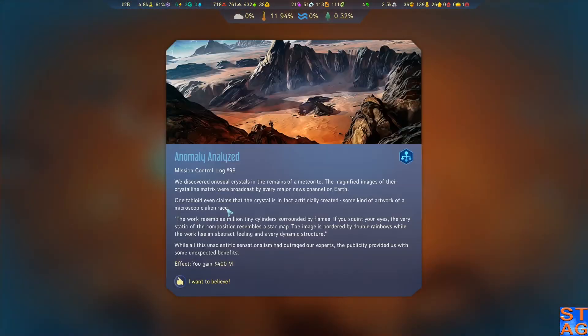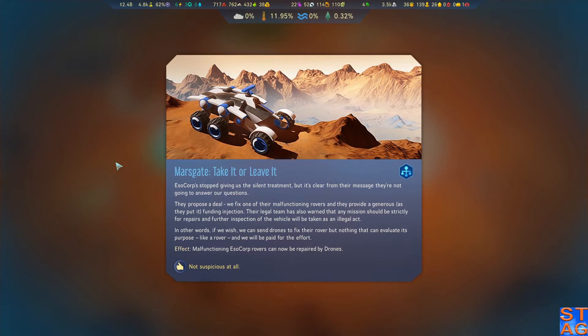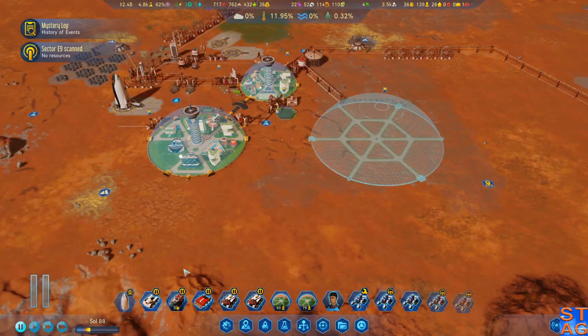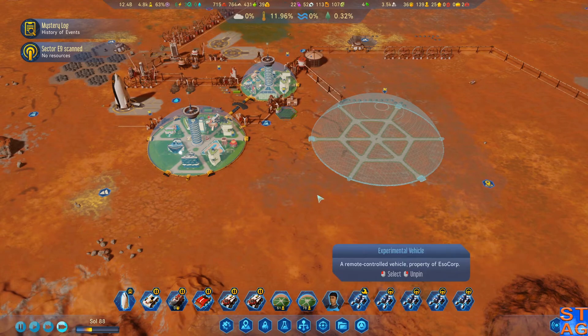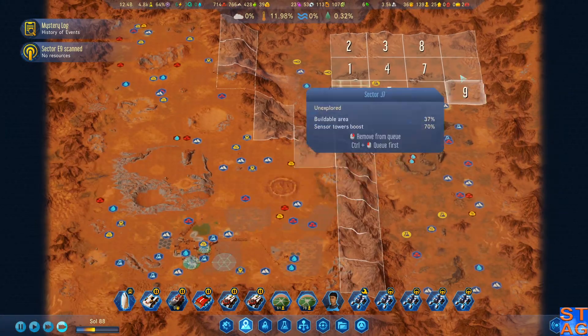Putting it right there would be nice. Anomaly — we discovered unusual crystals in the remains of a meteorite. The magnified images of their crystalline matrix were broadcast by every major news channel on Earth. I've gotten this one a few times before — it's a good one to get, gives me 400 million flat. Now we got another message from ESO Corp. ESO Corp stopped giving us the silent treatment, but it's clear they're not going to answer our questions. They propose a deal: we fix one of their malfunctioning rovers, and they provide a generous funding injection. Their legal team has warned that any mission should be strictly for repairs — further inspection will be taken as an illegal act. In other words, we can send drones to fix their rover, but nothing that can evaluate its purpose like a rover, and we'll be paid for the effort. Malfunctioning rovers can now be repaired via drones.